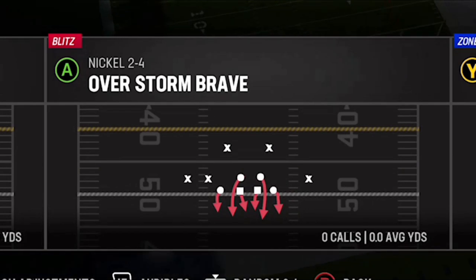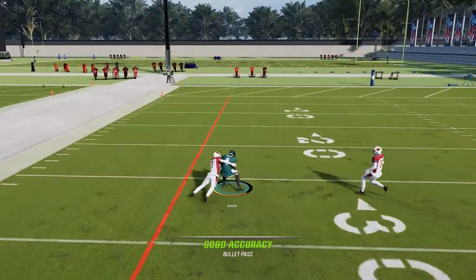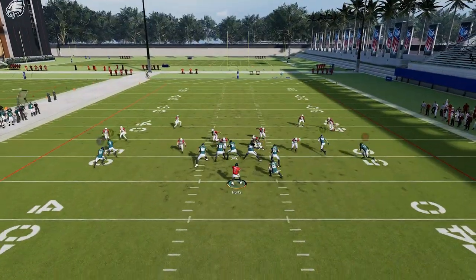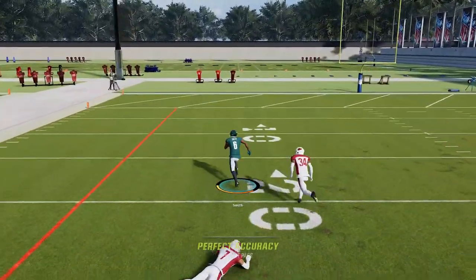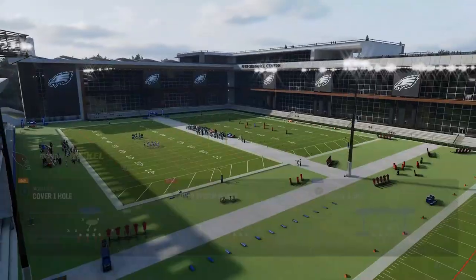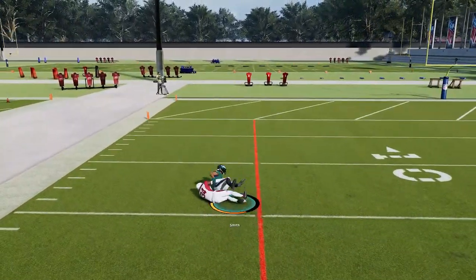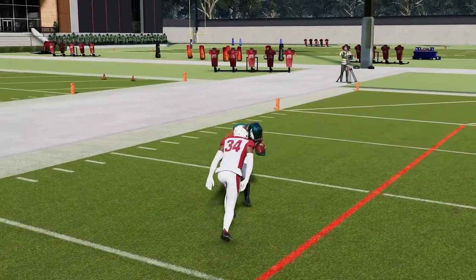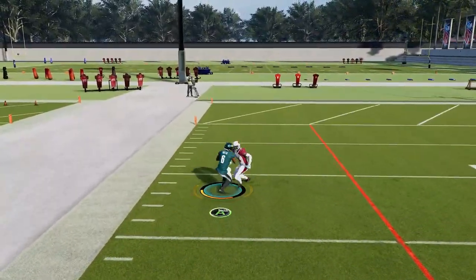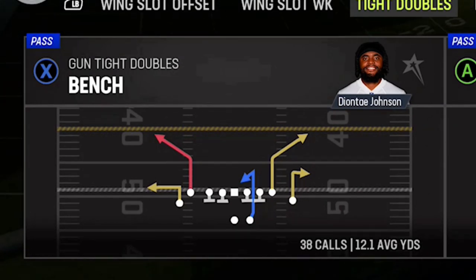Next up, we have the Z Spot — another man zero play. If you block the running back, the wire route gets open really quick because of how the programming works. They basically play the route to the outside, waiting for him to turn outside, so if you throw it and pass lead inside before he does that, you get open right over the top for a very easy one-play touchdown against man coverage — instantly open against pretty much any man coverage. It also works against Cover 1, though the safety can be over the top and give you a little bit of an issue.